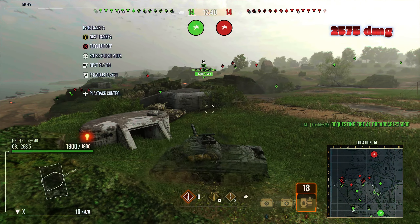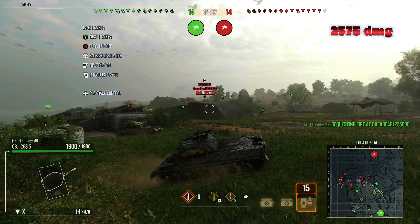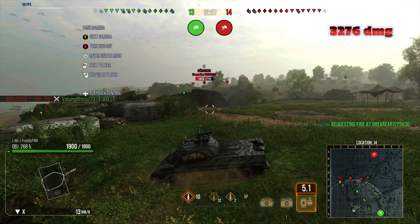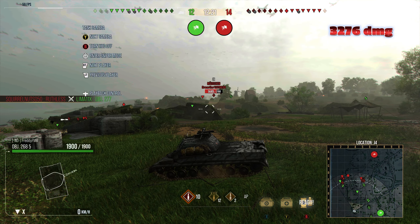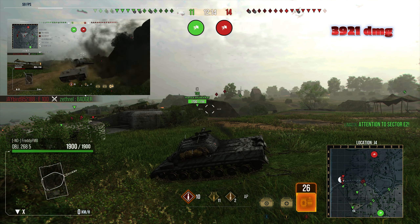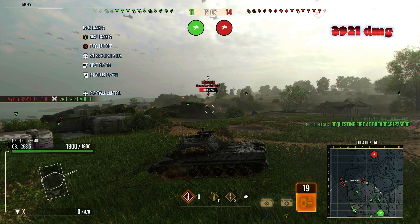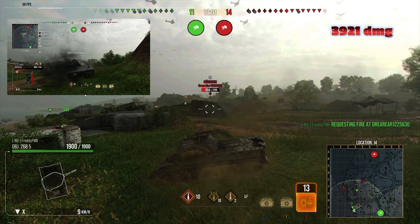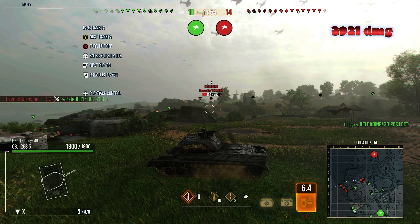He's already sitting at 2.5k, almost 2.6k damage. He just managed to put a blind shot into the Ruthless, but he's got plenty of shots here and he's gonna concentrate on this Mäuschen right now. He'll just stay in this position and wait for opportunities — what's the point of moving if you have all these targets? He puts another shell into Mäuschen. This Mäuschen is way overexposing — Freddy should be able to take him out, but RNG sends the shot into Mäuschen's track.